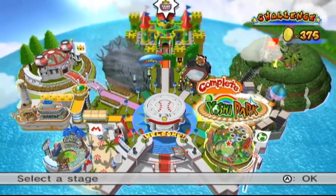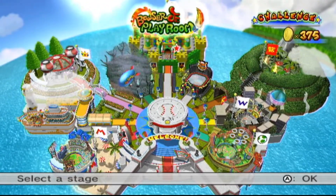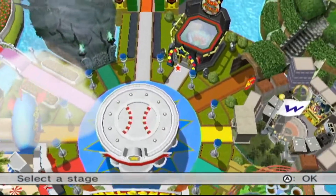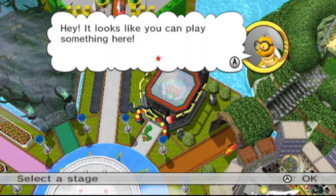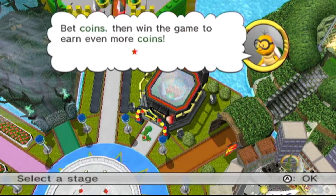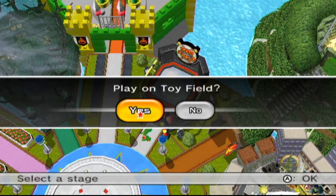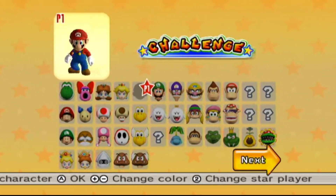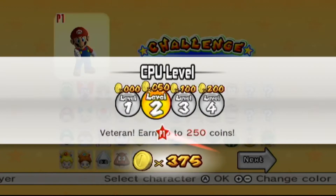I knew this wouldn't take very long. Since we don't really have enough time to play Bowser Jr. this episode, there is one place I do want to show off—Toy Field. We can now play here. A character says: 'It looks like you can play something here. You can play on Toy Field—hit and field to win coins. Bet coins and win the game to earn even more coins.' So let's give Toy Field a quick playthrough. This is the challenge mode.